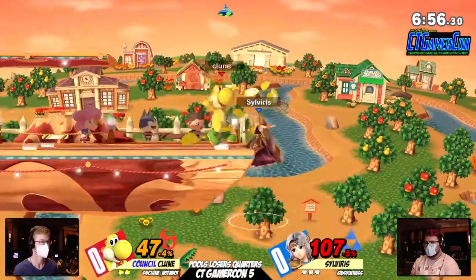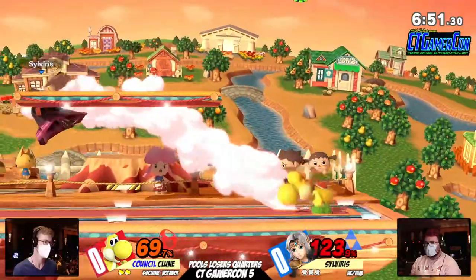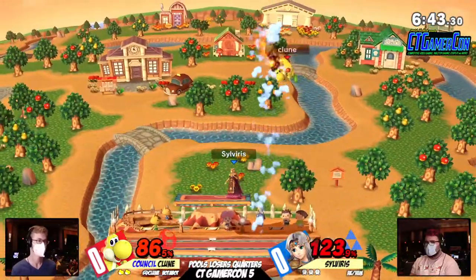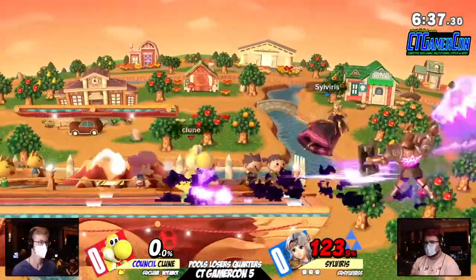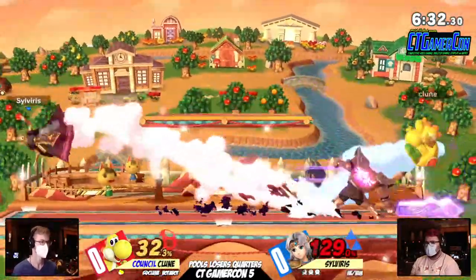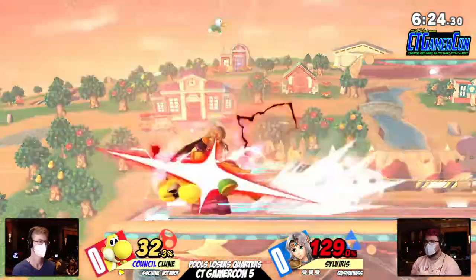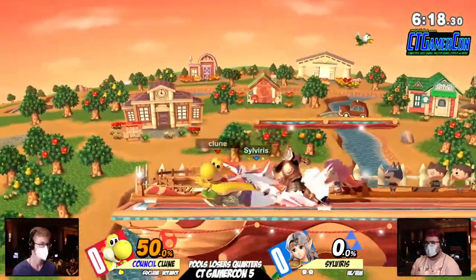Not a lot of people know that Zelda's out-of-shield options are actually really solid. That up-B, the Farore's Wind, will actually KO you pretty early, especially if Zelda has rage. I disagree with the roll-in — I felt like that was a free grab. But Sylvera is going for that up air, which has a weak hit and a strong hit. Sylvera is just going to elevate again, catching Kloon looking for the kill. Kloon really just wants to take care of the stock and isn't respecting that Sylvera can just throw retreating stuff to stuff it out — and he's getting a lot of mileage off that.